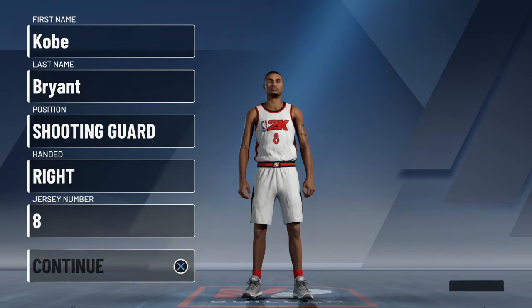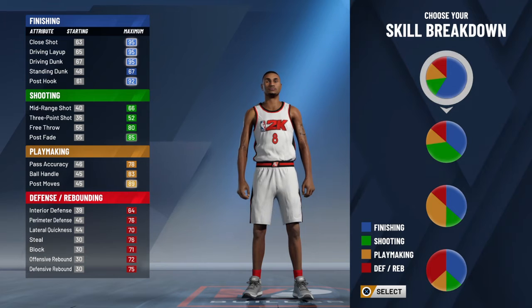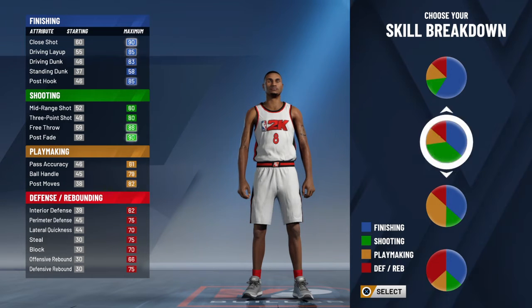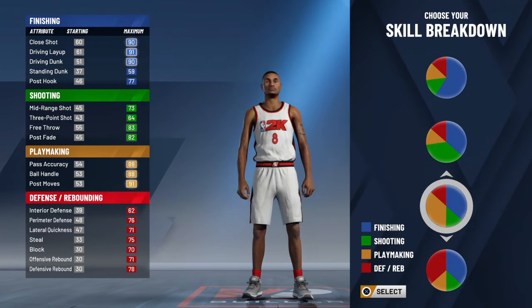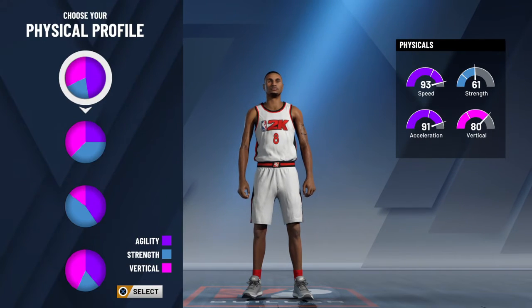In regards to that, this is the number eight version of the Kobe Bryant build right here — afro Kobe, dunking on people Kobe, jumping over people Kobe. This guy right here was lethal; we all know how lethal number eight Kobe was. Don't mind my character model — it's all about the build and the player. We're gonna make him a slashing playmaker, going with the half playmaking and half finishing pie chart.